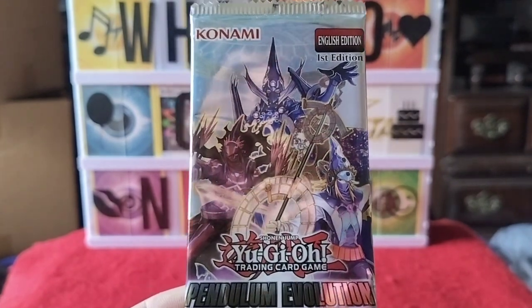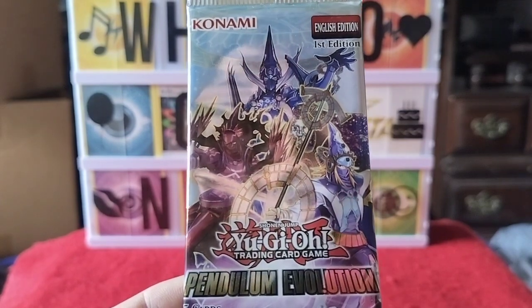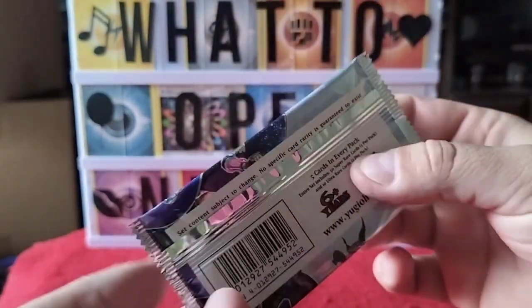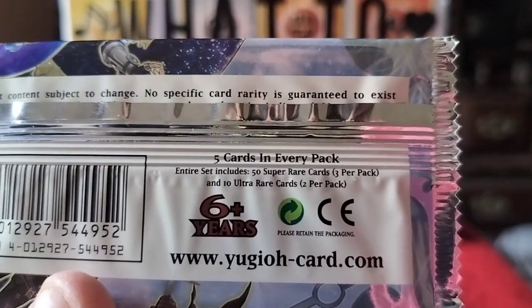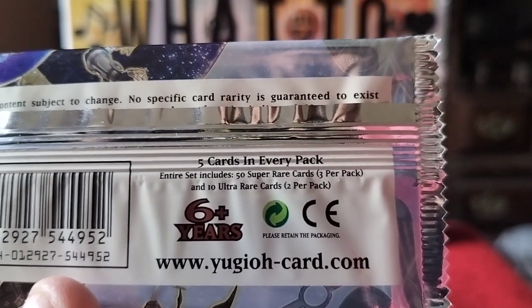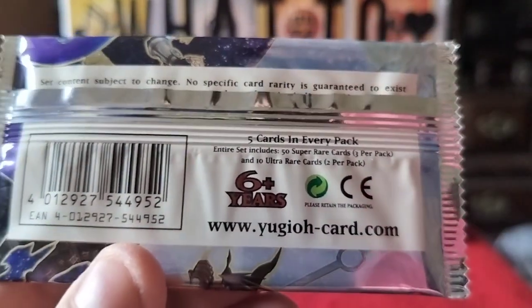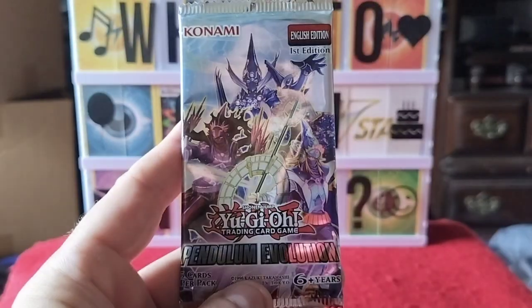Konami Yu-Gi-Oh Trading Card Game, Shonen Jump. It has five cards inside. In this set, the entire set includes 50 super rare cards — three per pack — and 10 ultra rare cards — two per pack. There's not much to the set, but this is literally our only pack that we own.